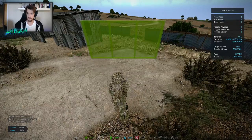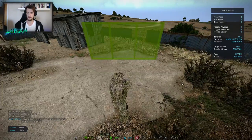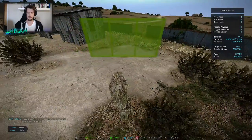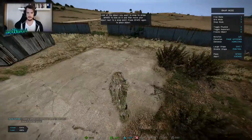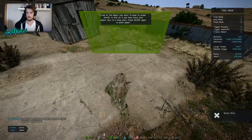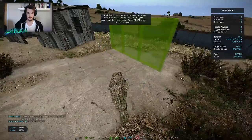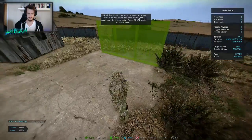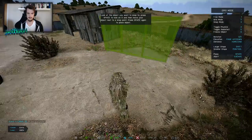Now we're going to start building our base and it's really simple — you have all the controls up to the right. The most important part is the three modes: free mode, grid mode, and snap mode. Free mode is basically free-form, placing it wherever you want. Grid mode is a little more restricted — you get snaps so you can't place it exactly where you want, but you can spin around on the snap point you find in the ground.